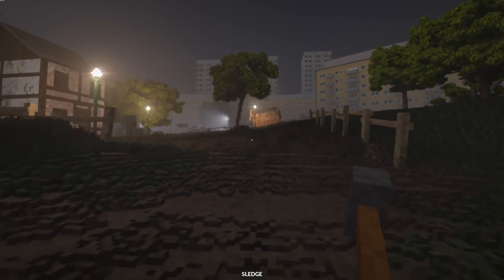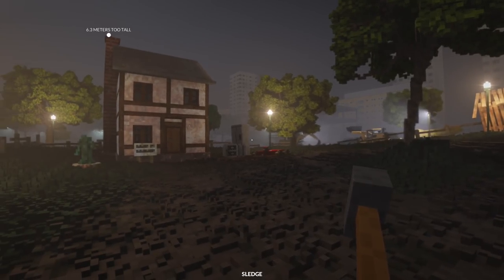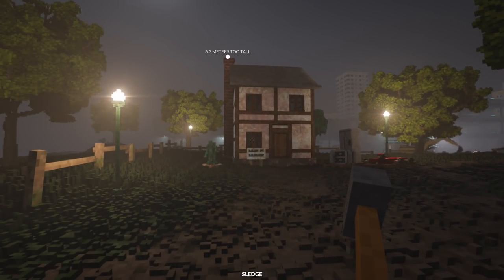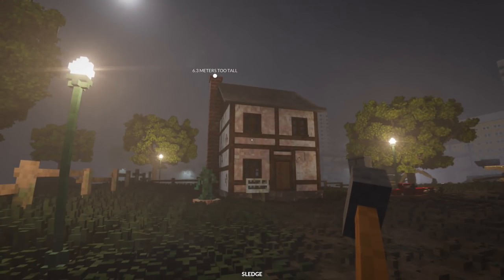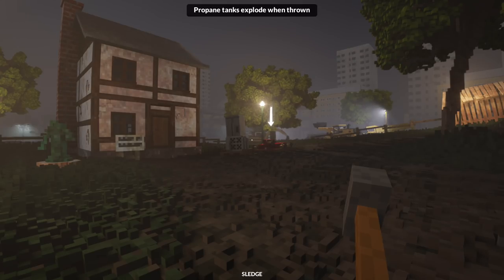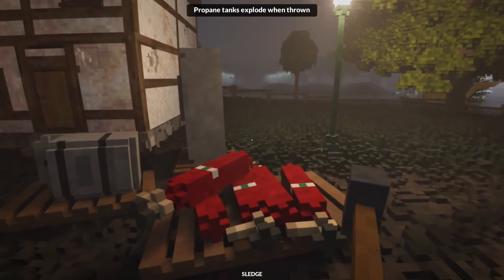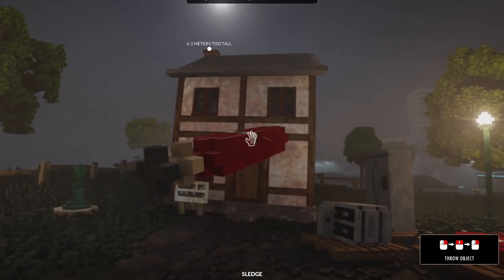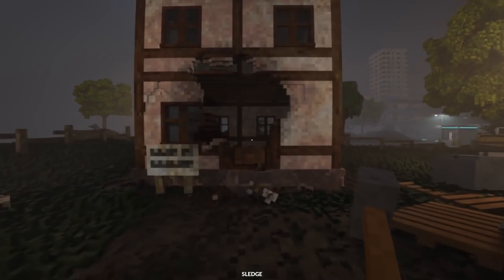We're going to the very first mission. This old building — you are a down-on-your-luck building contractor type and you get hired to do a shady job. All they want you to do is lower this house; it is 6.3 meters too tall. This is an objective marker you'll see multiple times throughout the game and it is great every time. This is of course a tutorial mission, and you don't have a ton of tools at your disposal — we've got a sledgehammer and some propane tanks that explode when thrown.